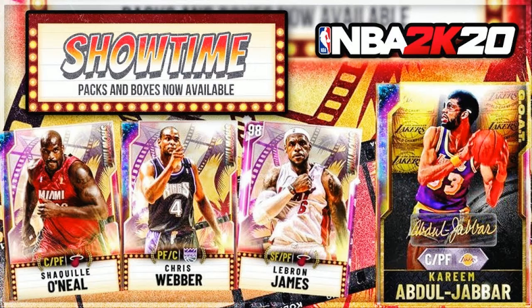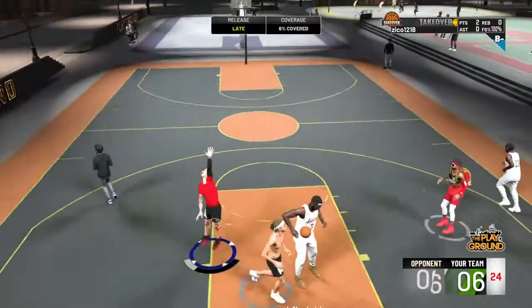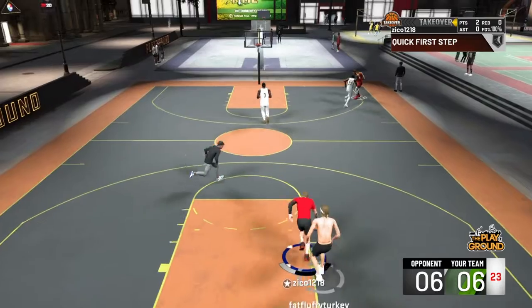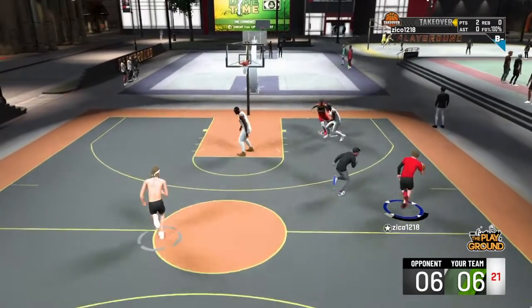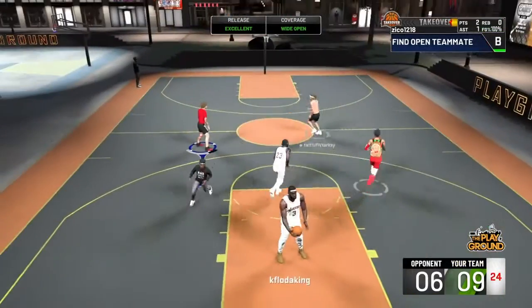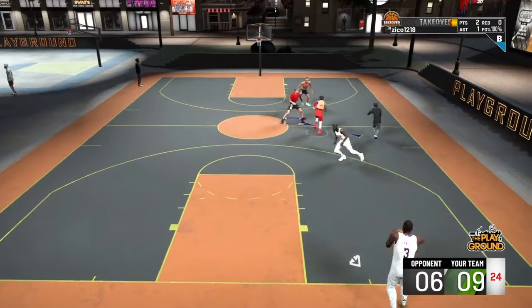You can see what cards we have right here: Opal Shaq, Opal Chris Webber, Pink Diamond LeBron, and Opal GOAT Kareem Abdul-Jabbar. 2K needs to stop reusing these cards and come up with some new ideas. Today Opal Kawhi, Opal Joel Embiid, Opal Gary Payton, and Opal George Gervin came out — those are new cards, that's what we want.